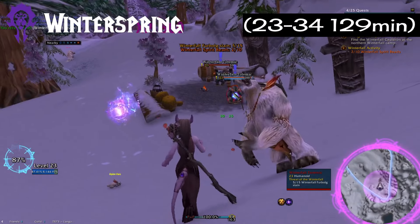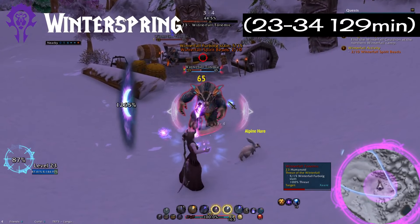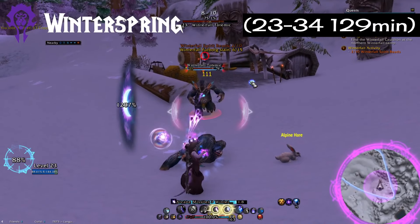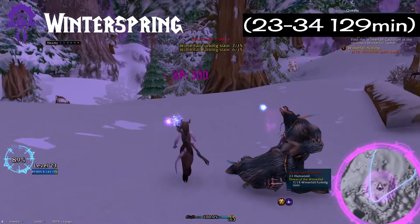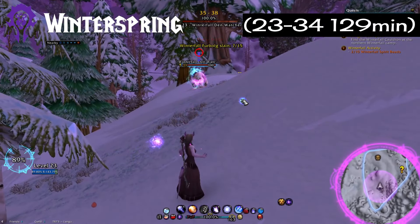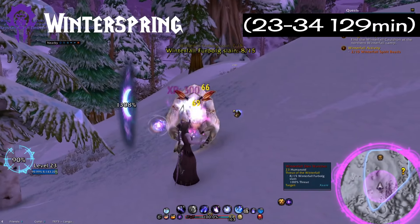Starting with our first actual faction neutral zone, we have Winterspring — an old favorite of mine that always seems to have good results. This one got me from 23 to 34, which was pretty impressive, in 129 minutes. The time could have been better but will vary depending on your class and ability to become a murder hobo. There is a LOT of kill quests in this zone, so this one can actually be improved upon.